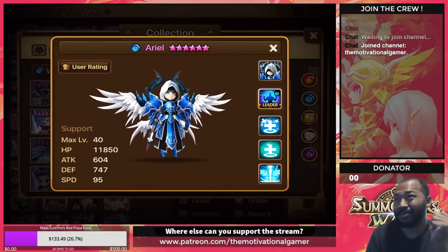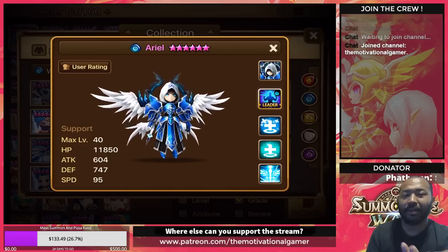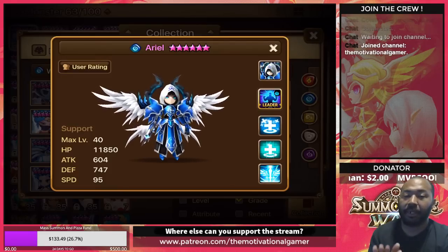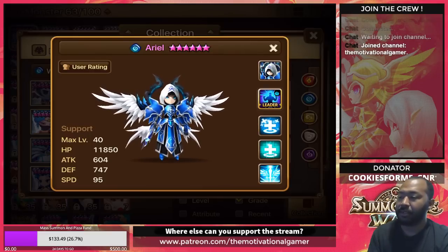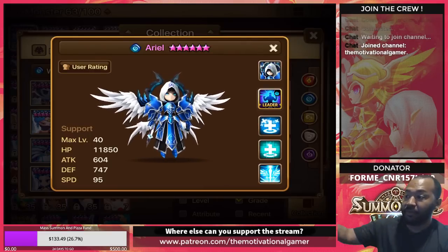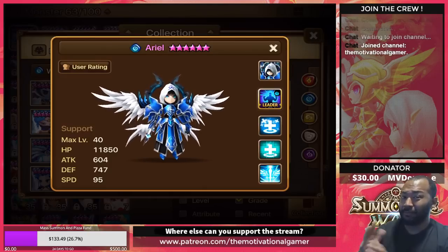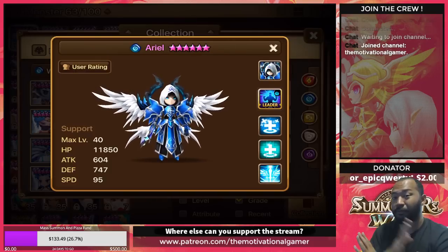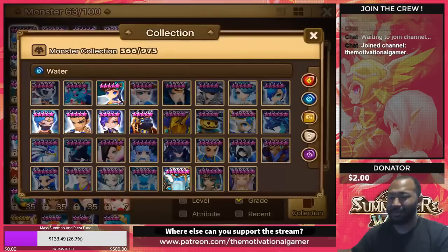Don't be that person saying 'these nat 5s aren't great' when their skills aren't maxed. Make sure that you're investing the necessary devilmon into these units to make sure they are reaching their full capacity. Brand new nat 5s and nat 4s with no skill-ups are completely different than they are when fully skilled — completely different performance. Just make sure you do that.